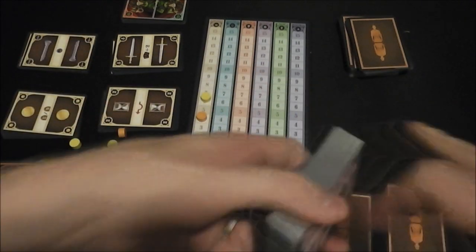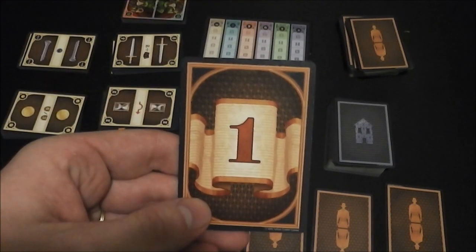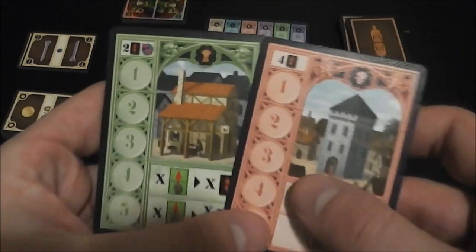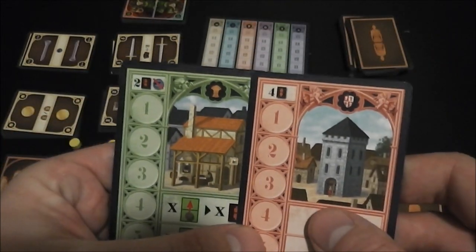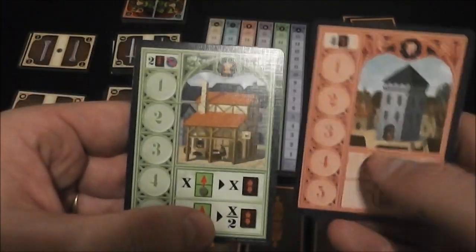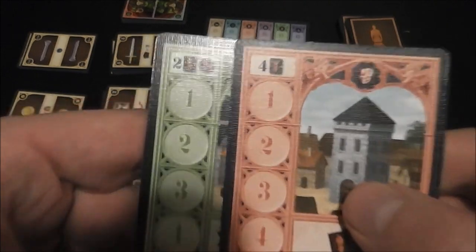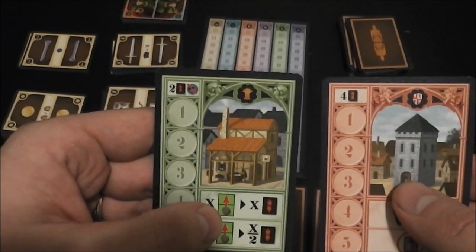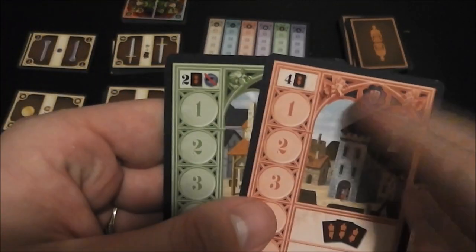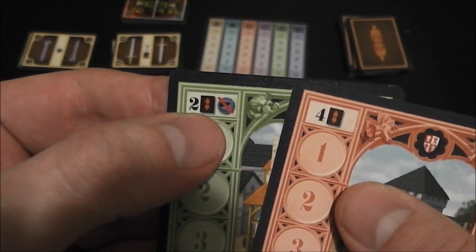You're going to play a certain number of rounds based on the number of players. Every round the first player marker moves around, and then you're going to reveal a certain number of these cards face up for everybody to look at. In a two or three player game, you only reveal two different cards. In the upper left hand corner of each card there's an action that everybody can take. Starting with the start player, each player can choose one of the two actions — it doesn't matter if anybody's chosen it before you.